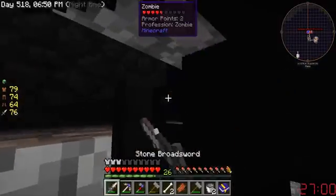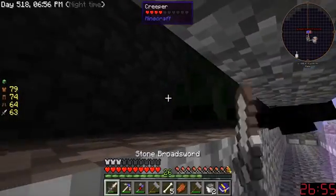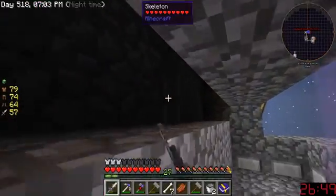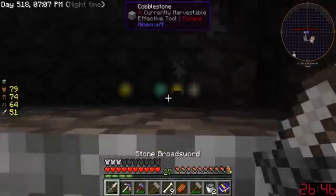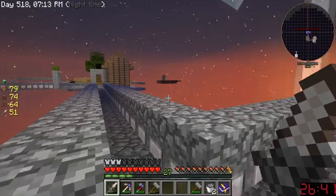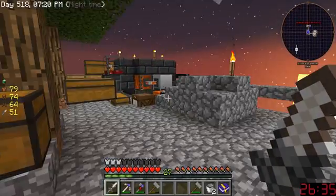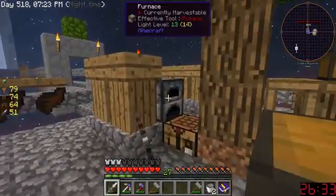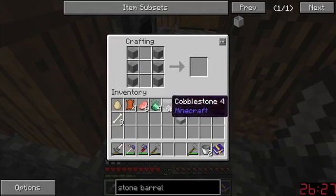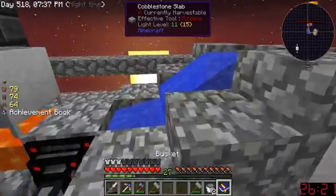I need something to push all the items, so that's what I should build — something for this mob farm. I can ever so slightly automate it. I've never been very good at fully automating stuff like this aside from using a mob grinder. Okay, so this should give me my stone.